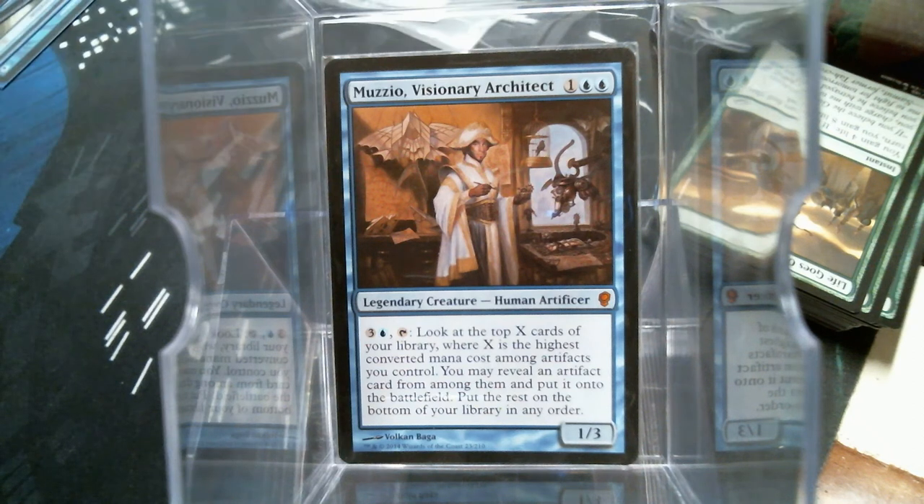Good morning everybody, welcome back to Cure for the Common Game. Today we're going to talk about Muzzio and fun with artifacts. You spend four mana and tap this guy, you look at X cards where X is the converted mana cost of your most expensive artifact. So if you've got a three-drop you look at three cards, a nine-drop you look at nine cards, and then you get to put it straight onto the battlefield, burying the rest on the bottom.